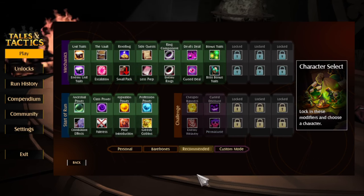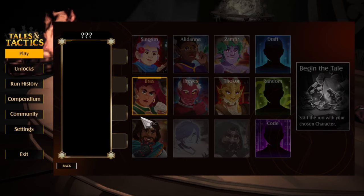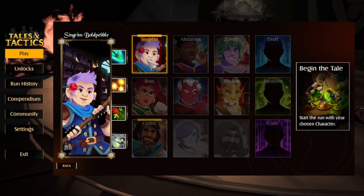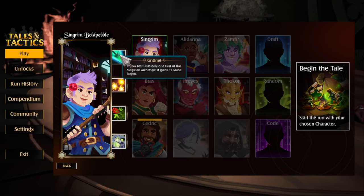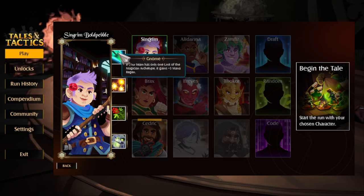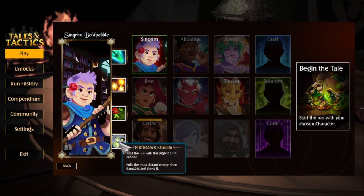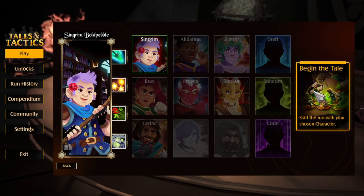These are all the little mechanics and stuff that you unlock, and we'll look at that at the end. Let's select the character to play. I've unlocked these ones with my little bits that I've been doing. They all have individual little traits. I quite like this guy, who's the starting guy — Syngrim, Bowl Pebble. If your team has only one unit of Magician Archetype, it gains plus three mana regen. Upon entering the combat room, gain a decaying potion of telekinesis. Start the run with an uncommon and common unit, and you also start with a legendary once you unlock. Pulls distance enemies in, damages and slows them. So let's begin our tale.